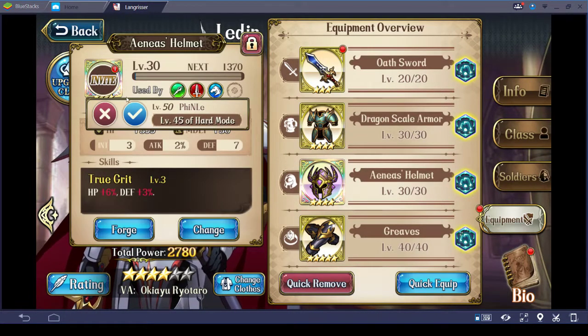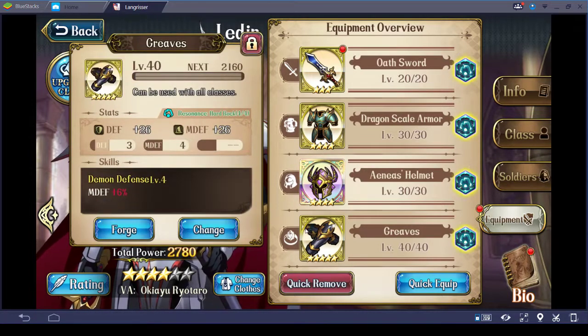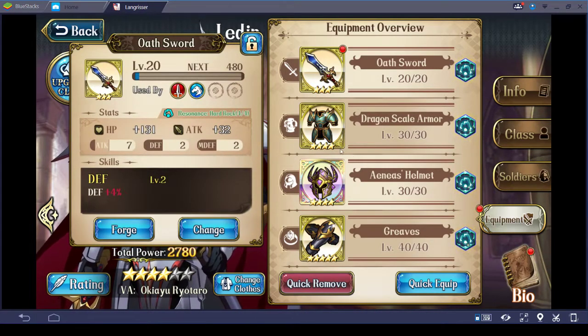His helm is the SSR item you got for free — this one gives plus hit points and plus defense. I really should bring this to level 40, but I haven't yet — it is on my to-do list. His final equipment item is Greaves, which give defense and magic defense, and the bonus is more magic defense, so it adds up to a lot. His enchantments all give some form of plus defense or plus magic defense. The Greaves give both. The helm gives 7 defense, the armor gives 7 defense as well, and the Oath Sword gives 2 defense and 2 magic defense — so some additional defense and magic defense from every enchantment.